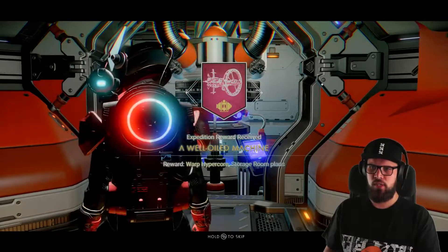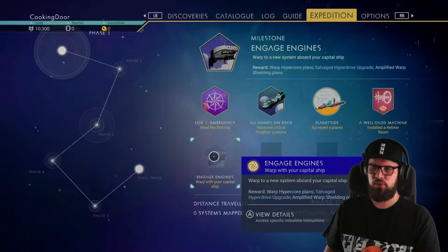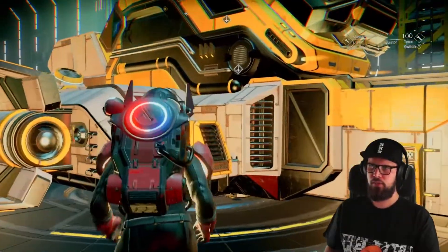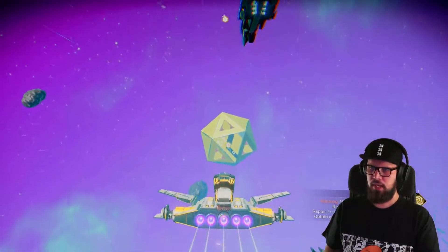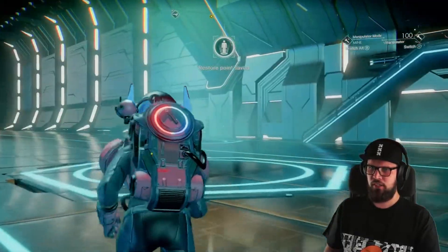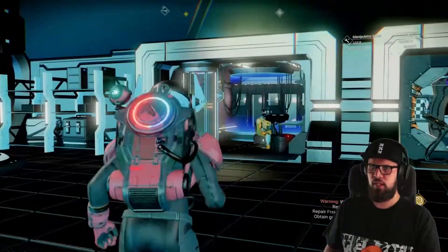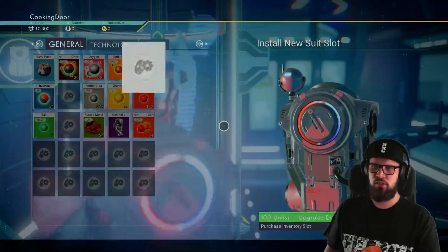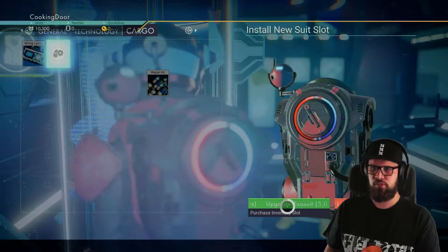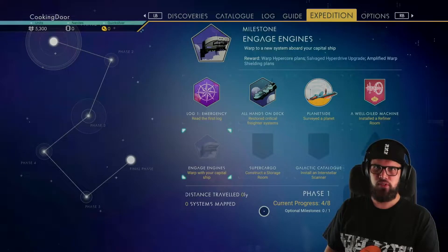This will reward you with a warp hypercore and storage room plans. You can now select the Engage Engines milestone, which requires you to warp into a new system. But before doing so, I recommend returning to your starship, flying out of your capital ship, and making your way to the space station. Once landed, exit your ship - visiting any space station ensures you can revisit it later via teleporter. You can also walk up to the suit technology merchant to upgrade your suit technology slot in the general, technology, or cargo slots.